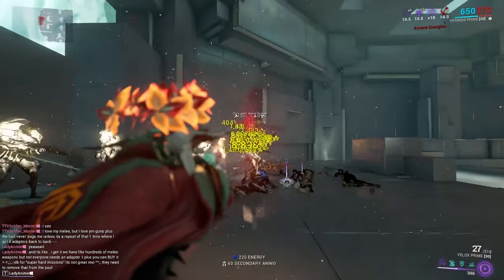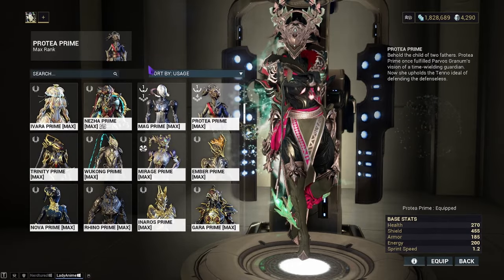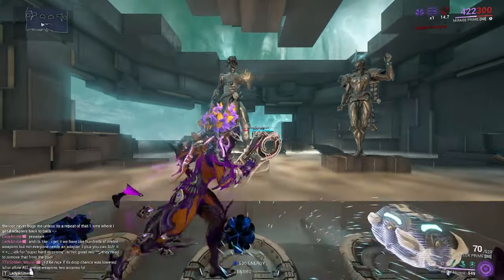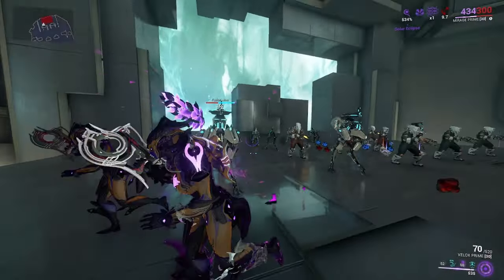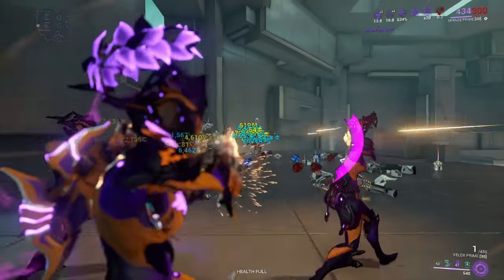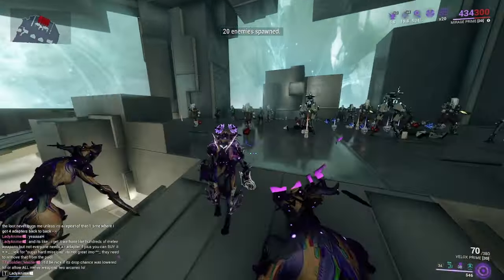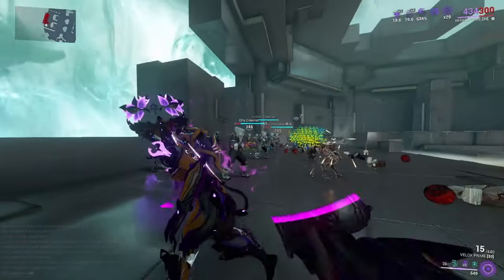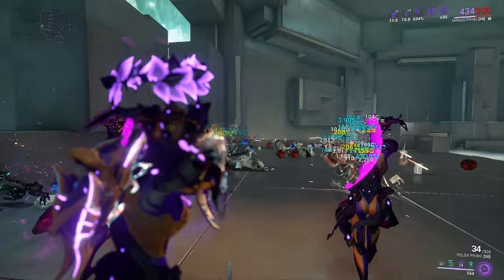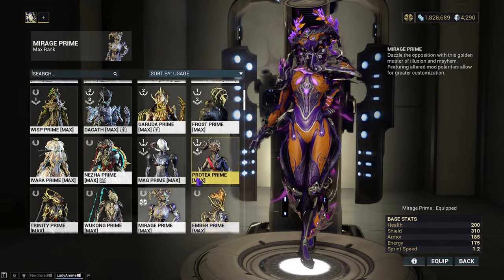If I were to equip this on anyone other than Protea — who gives it a 40% ammo efficiency bonus — it'd have to be Mirage purely because of her decoys. Sadly Eclipse does not affect Cascadia Empowered at all, so you gain no benefit from it other than the base damage. But since we have more bullets and more things getting shot, it still performs very well. I plan on using the corpus build instead of the armor strip build, since I don't want to force people to run two green Archon Shards or Hydroid for the full armor strip benefit.